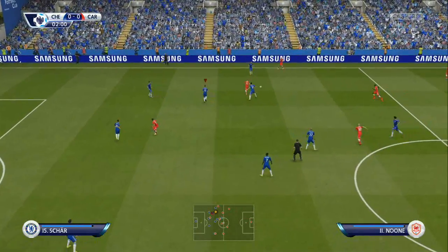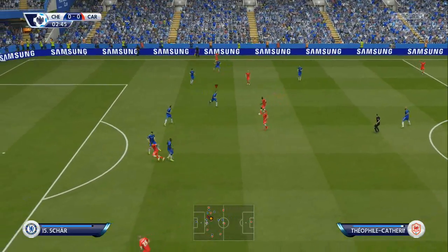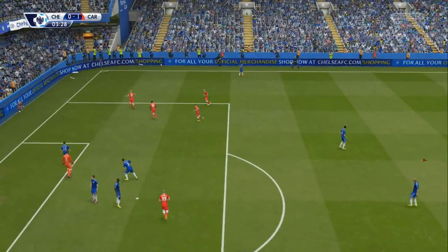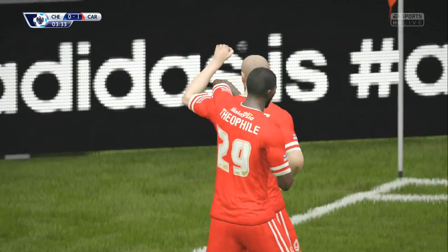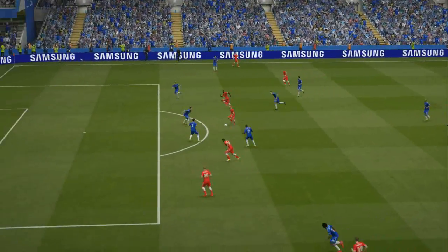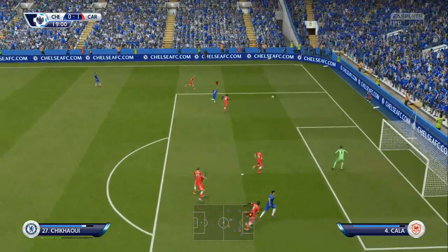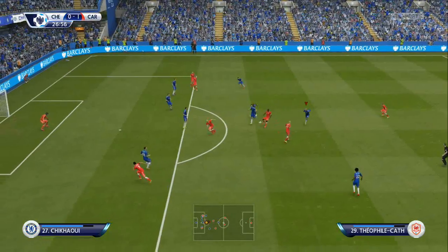Straight from kickoff, Cardiff City come on the attack and make a really good impact on the league leaders, taking the lead with just three and a half minutes played. Poor defending — Cech didn't even make an attempt at it. Cardiff City thoroughly deserved it. This match, of all the games in this episode, was the one where raging was the most frequent occurrence. Cardiff came in with a game plan and it pretty much worked. Diego Costa replies with a brilliant shot but the Cardiff keeper makes a very good save.